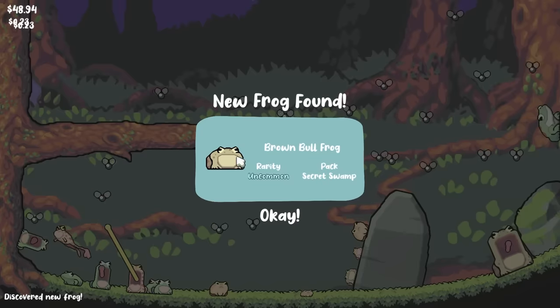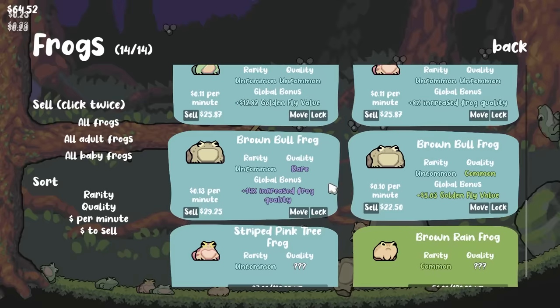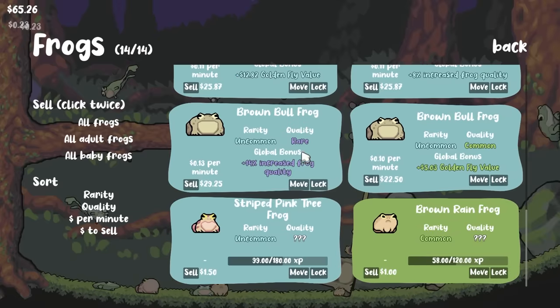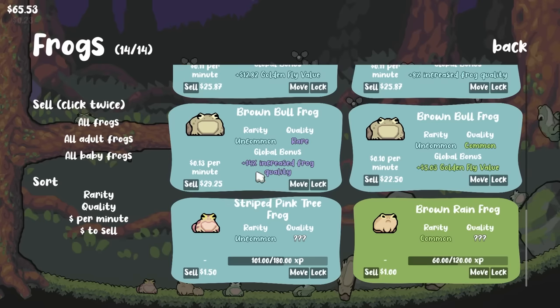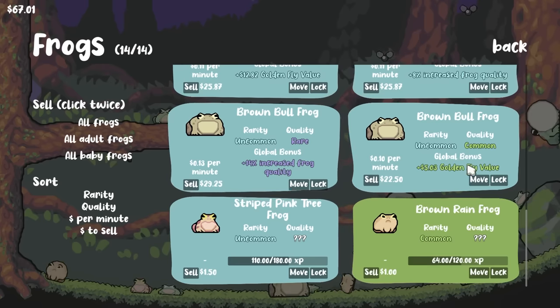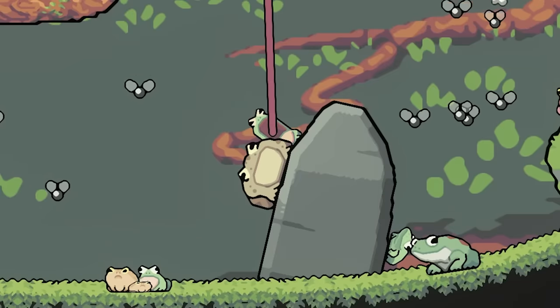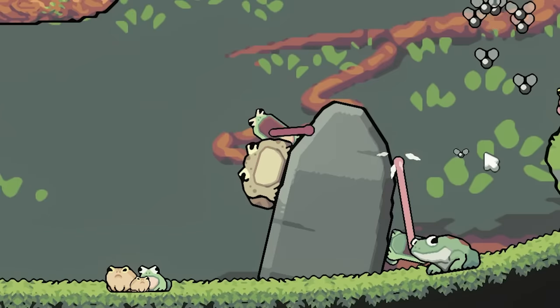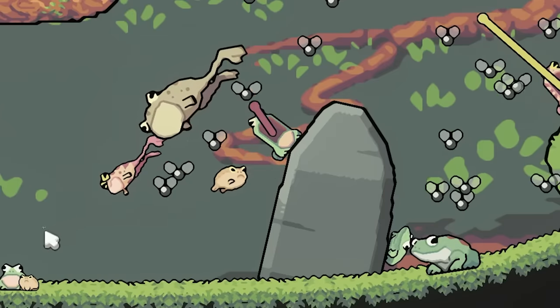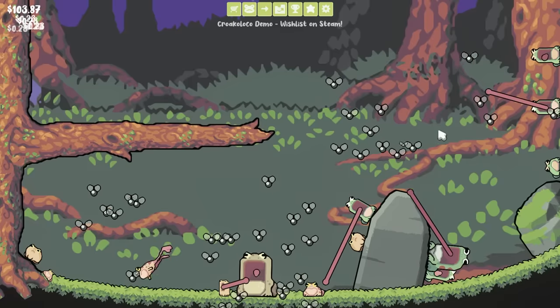A new frog has been found — our brown bullfrog finally grew up. So we'll take a look at our new money bags — that would be this one with a rare quality: 14% increased frog quality, which is pretty good. Golden fly value, I don't love, so we'll maybe just go ahead and sell this one. The increase to frog quality is good though, because we can start stacking those stats until we get better quality. Even sparkles, because he's got such good quality. I always wanted a sparkly frog.